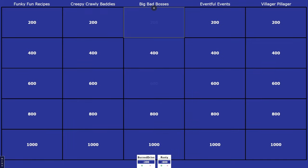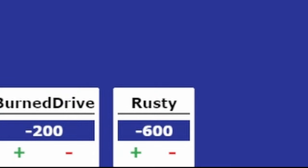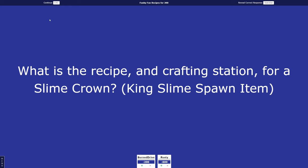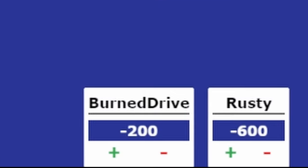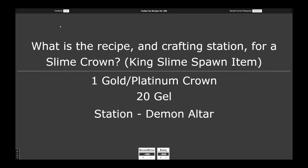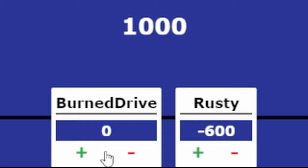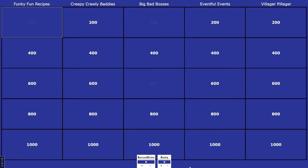Funky Fun Recipes 200. What is the recipe and crafting station for a Slime Crown? Rusty guessed a golden or platinum crown with 20 slime, and a basic crafting station. Burn Drive guessed a platinum crown, 25 slime, and a demon altar. I'm so sorry — you guys were both so close. Remember how I said subpar contestants? I may have overestimated their knowledge, so I'm not gonna minus any points.